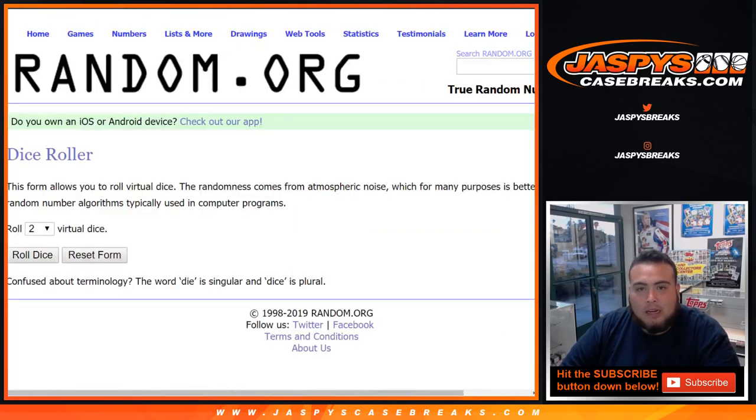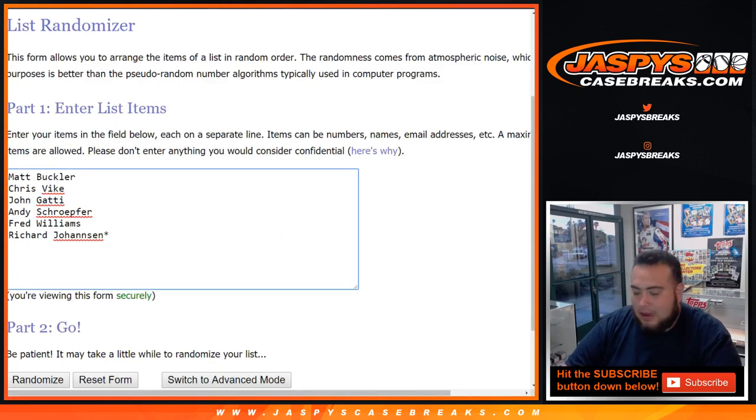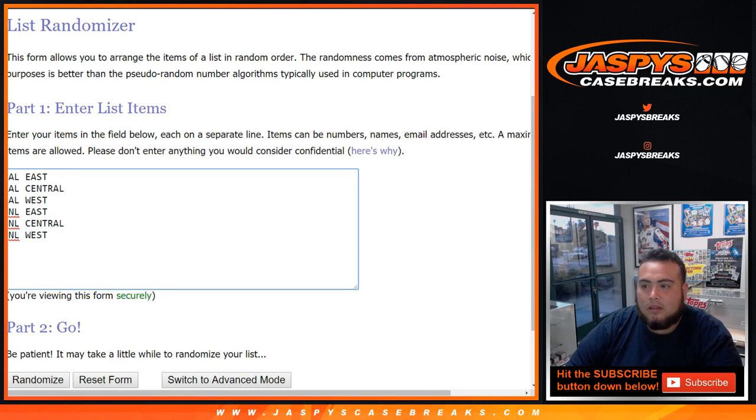We're going random divisions with the dice roller. List of customers: Matt, Chris, John, Andy, Fred, and Richard — last spot mojo is what we got. We've got the random divisions: AL East, AL Central, AL West, NL East, NL Central, NL West.